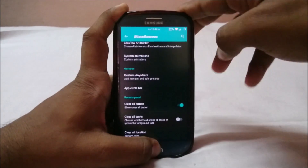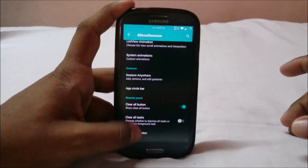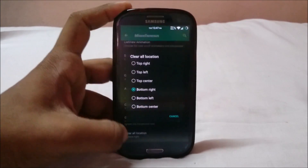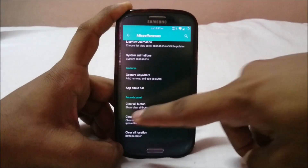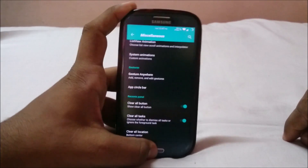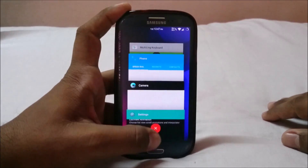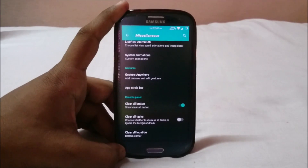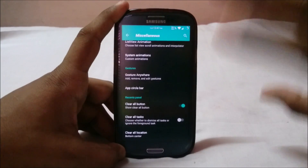In the recents panel, there's a clear all button — it's red and it's a materialized button, which is really cool. You have a bunch of location options for it: bottom right, bottom center, etc. There's also a 'clear all tasks' option to choose whether to dismiss all tasks or ignore the foreground task. If you enable this, clicking clear will go to the home screen and clear everything, but if you untick it, the foreground task remains while everything in the background is cleared. I find that really innovative.